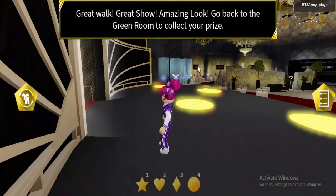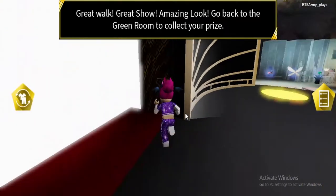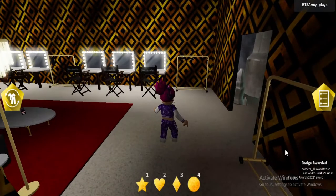Go back to the green screen and collect your prize. As you can see, I've got this badge right now.